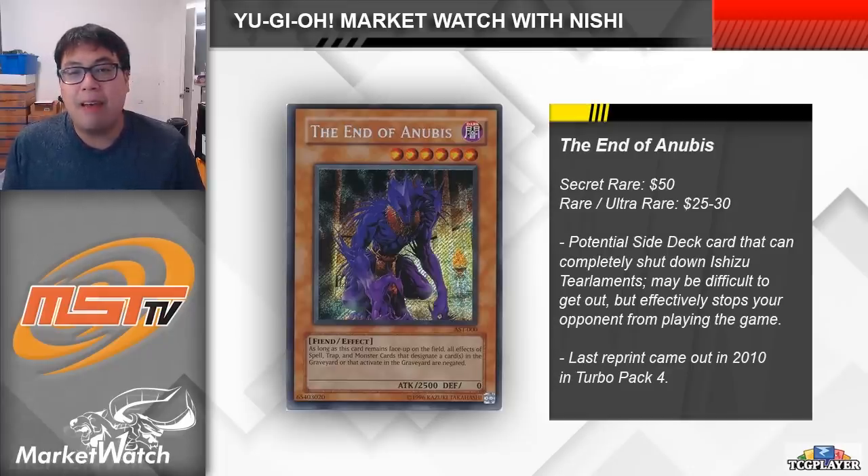End of Anubis last came out in 2010, so all of its printings are a bit pricey and difficult to find. The original secret rares from Ancient Sanctuary will cost around $50 to $60 for a near mint copy. The rare from Turbo Pack 4 or the ultra rare from the Lost Millennium Special Edition are around $25 to $30 each. Overall, it's a good option if you're annoyed by Ishizu Tier, but if you have older bulk lying around, this is probably worth digging up to offload because it's worth quite a few bucks right now.